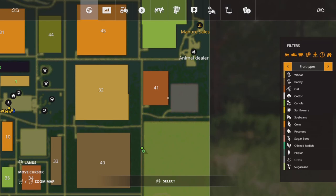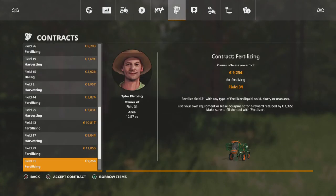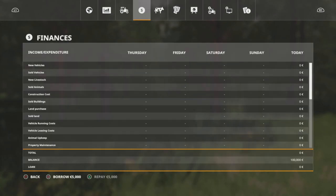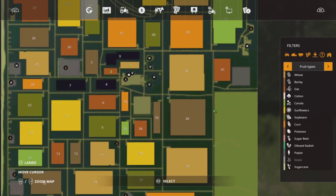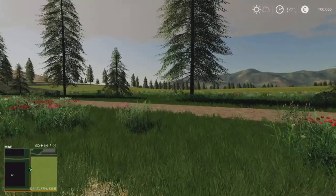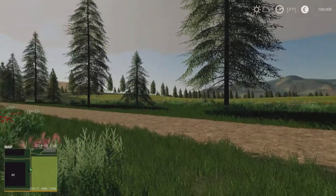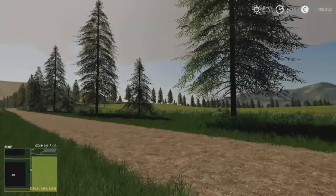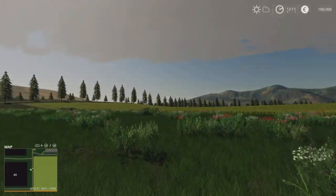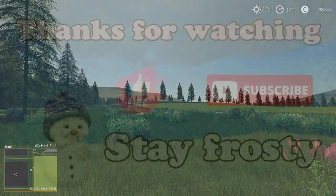It did say in the description that contracts are available on all 47 fields, as you can see — that's quite cool. And that is it — that is Rustic Acres by CAS64. I hope you've all enjoyed the video; if you have please give us a like. If you don't subscribe yet then please do, and don't forget to hit the notification bell so you don't miss any future videos. I've been FarmSimSnowy — stay frosty!